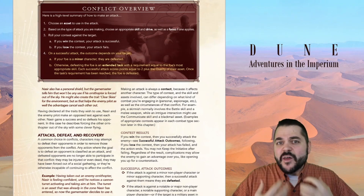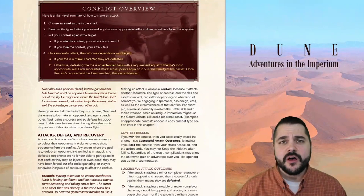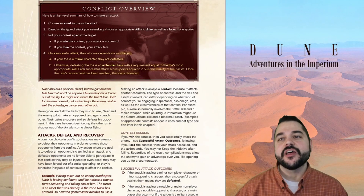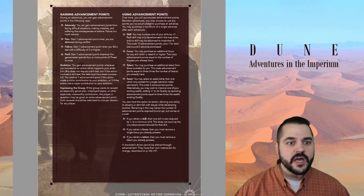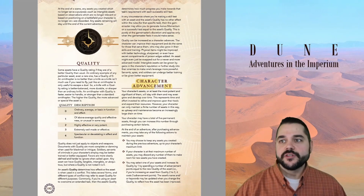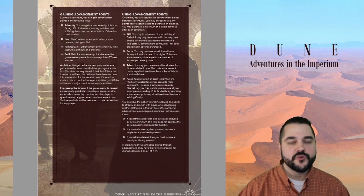After all the changes, I still need to say something about those advancement points, because that was an addition we saw on the character sheet. In the 330 pages of this entire book, there is only really one page of text devoted to advancement — on page 139 — and then a little bit on page 192 at the bottom on character advancement, but the important ones are really on page 139.